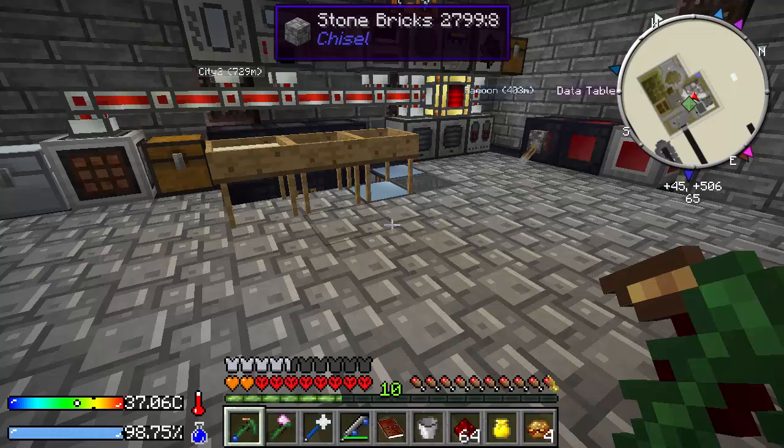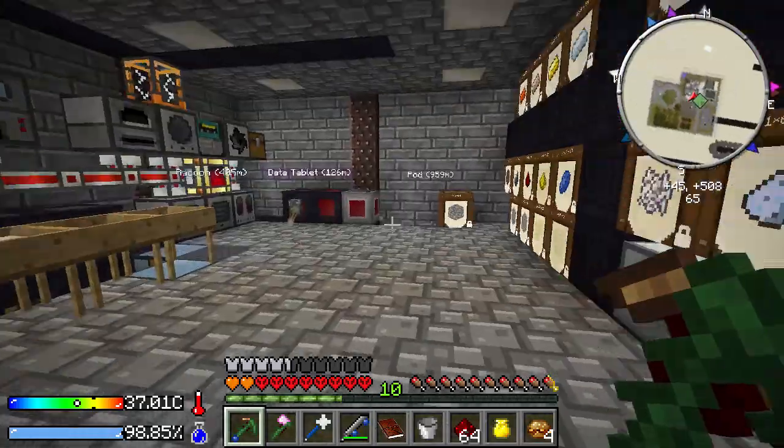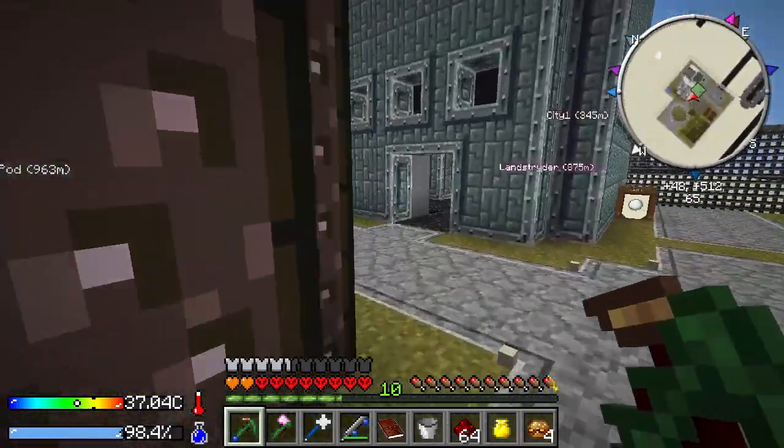Hello everyone, FunctionX here. Welcome back to Crash Landing, a map pack on the Feed the Beast Launcher created by Iskandar. We are on a server in version 1.1.2. It's that time — I have lost my stone barrels and I need to find them.